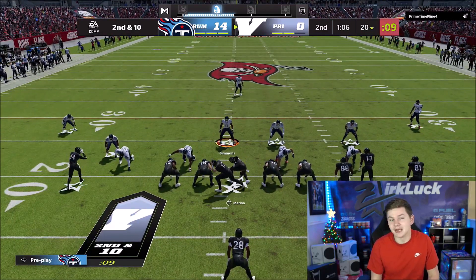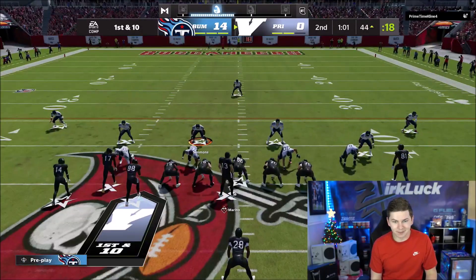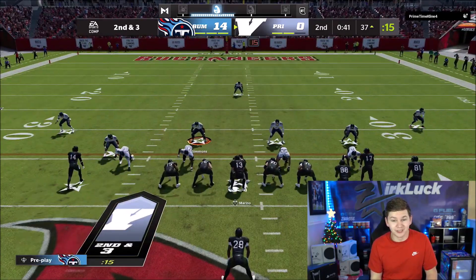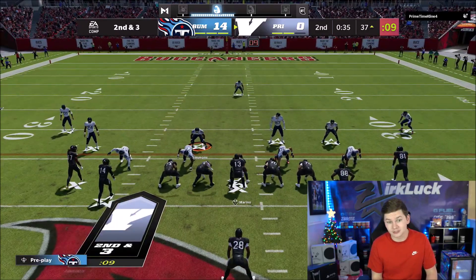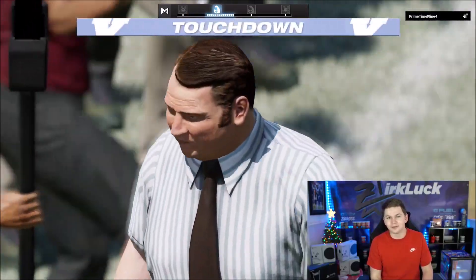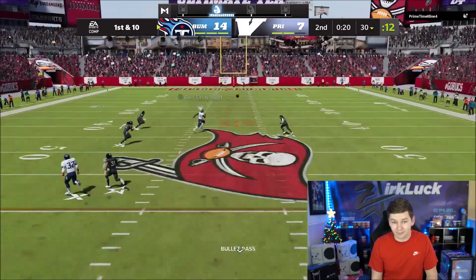Big downfield type of guy. I'm up 14-0 with only 43 seconds left in the first half. He's going to try to get into the end zone and then he gets the ball to start the second half. Sean Taylor, I'm surprised he didn't carry that route up the field — I did shade up so he should have. CD Lamb makes a great catch and now we're in field goal range — this is huge if we can get three points here.